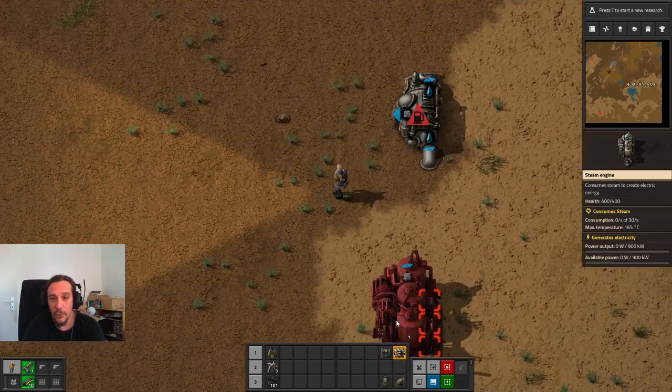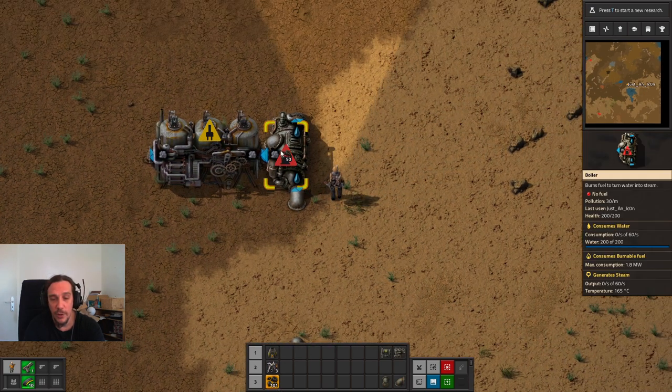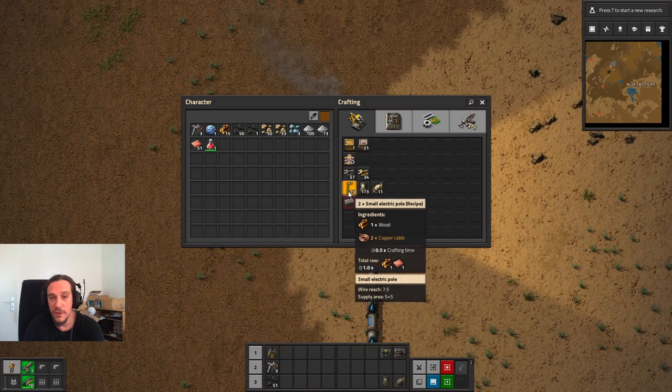Now we're going to put up the steam engine, making sure these slots overlay to the steam output of the boiler. We just put in coal - pick it up, control left click to put in all the stuff. Now we need some method of transporting the electricity.